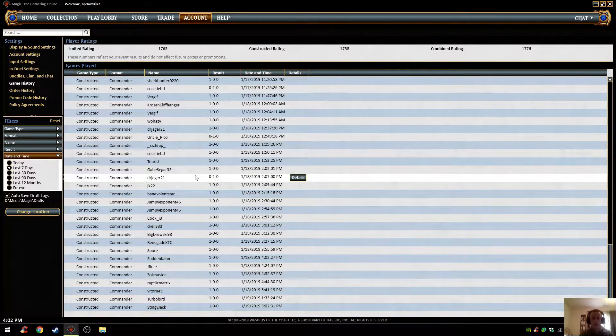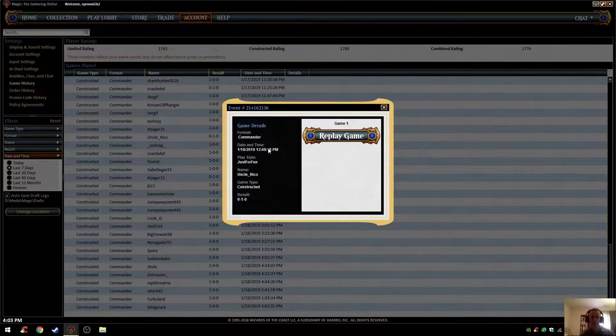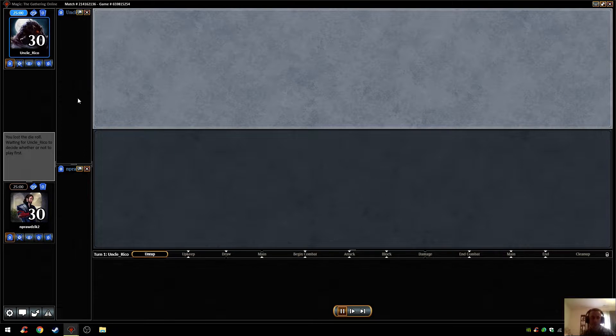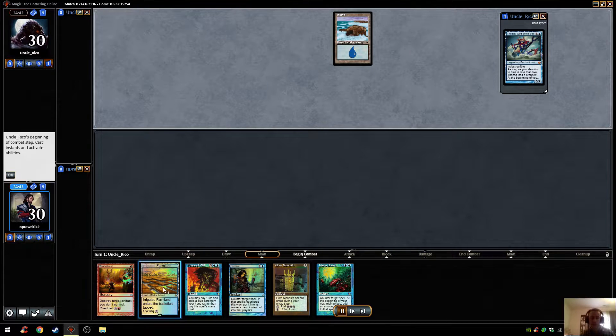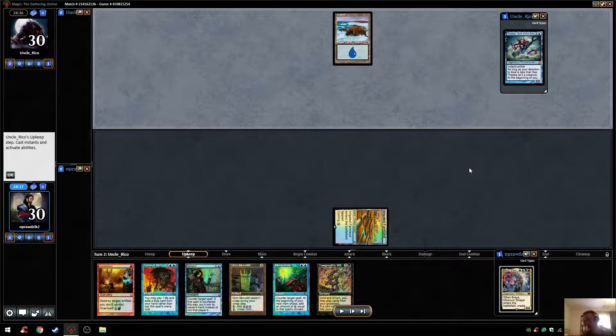So what I want to do first is focus on two games I lost, and show you exactly why I lost them. Imagine if I had Land Tax in these games. The first one was against Uncle Rico here - Uncle Rico was playing Thassa, and I've got a hand. I was testing out Irrigated Farmland. Originally what I was trying to do is have more plains that I could Tithe for, and then run more cards that would specifically search out plains.